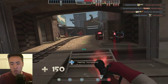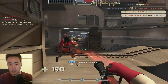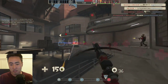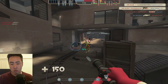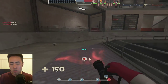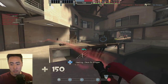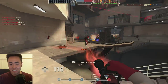When I need to crossbow a heavy or soldier furiously, I do crossbow, heal, crossbow, heal — not just keep the crossbow out and hold left click. You want to switch back to the medi-gun every single time, because the crossbow reloads passively while it's holstered. So you might as well use that time to get half a second of healing in. It's heal, crossbow, heal, crossbow — and if you get the timing down you won't waste any time on the crossbow at all.